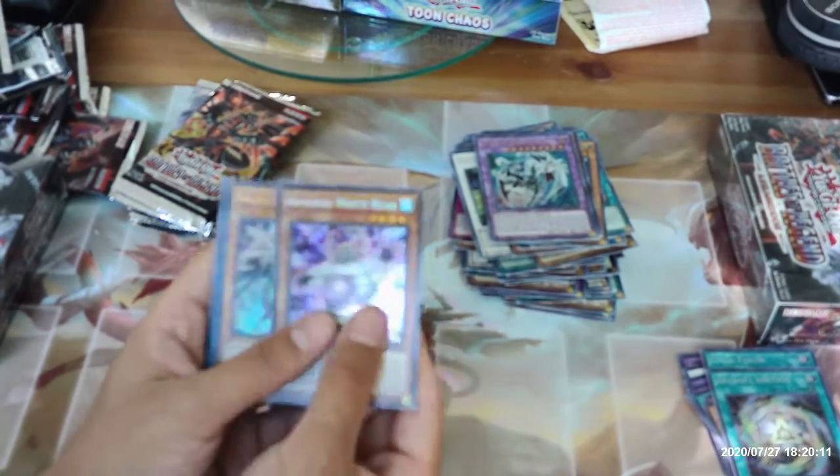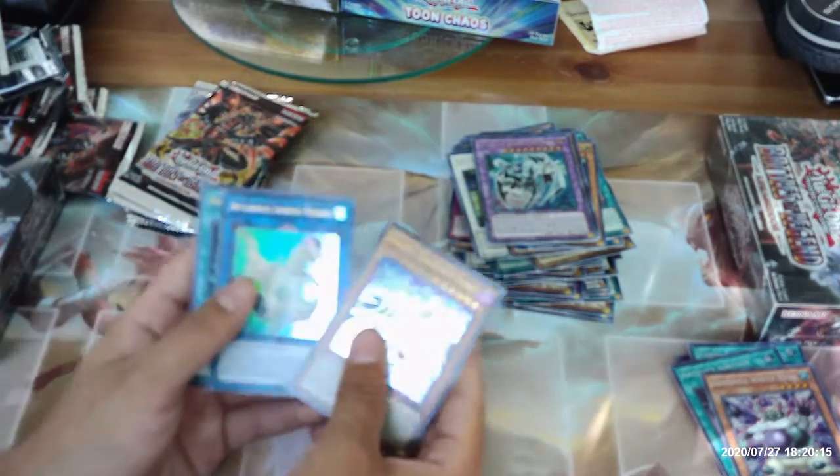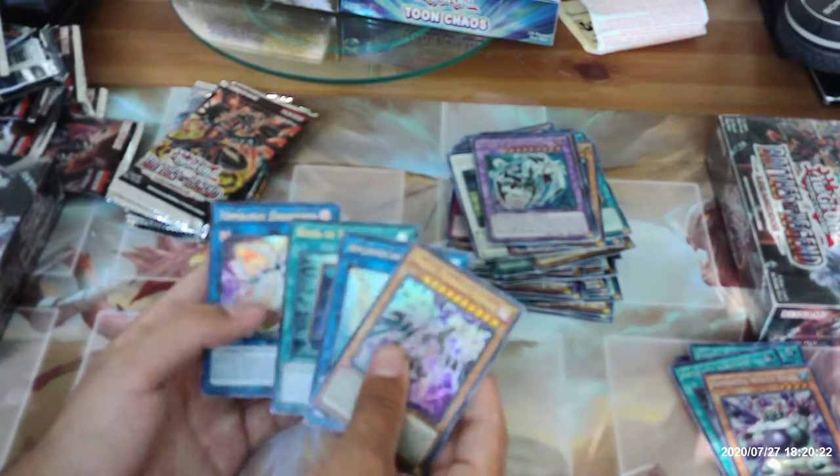One Armored White Bear, Malefic Paradigm Dragon, Appliancer Laundry Dragon, Book of Moon, and another Topologic Zuroboros.